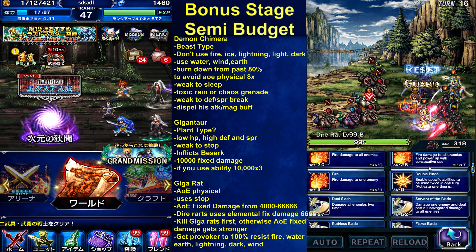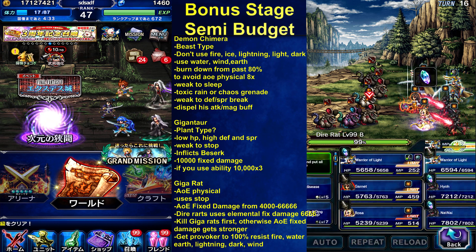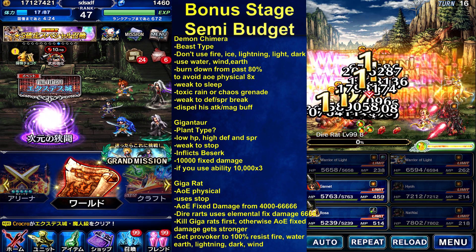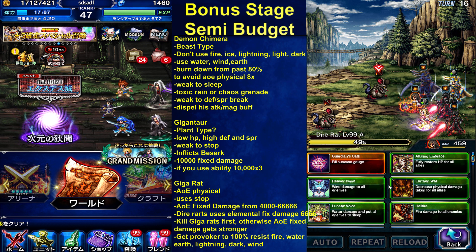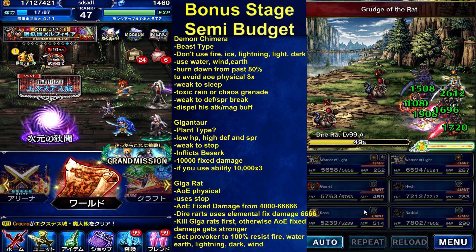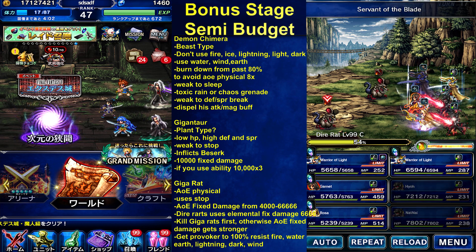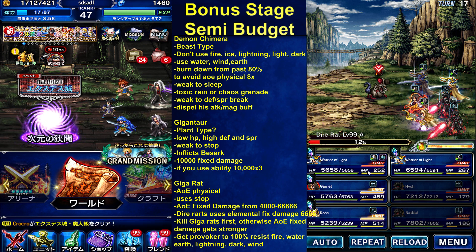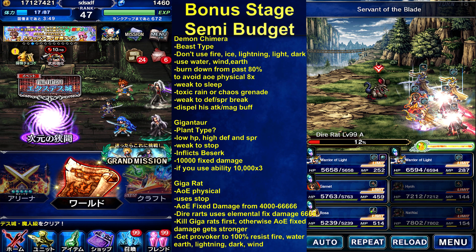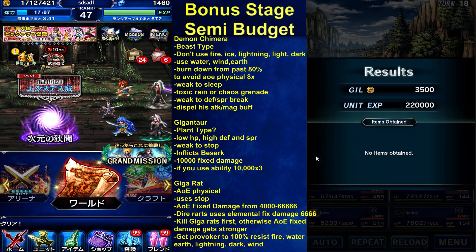These guys are just nothing without their master. Triple servant, double servant. Provoke. Cover. Now we can just finish these rats off. So just be careful. We missed the Esper, but that's okay. There's pretty much nothing left. You can use the Esper, you can take the Esper.